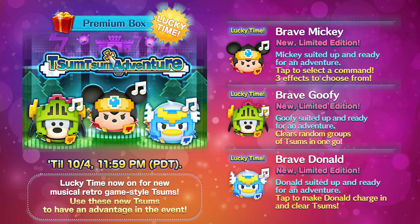Let's take a look at Brave Donald first. Brave Donald's ability is pretty similar to what we've seen before — tap to make Donald charge in and clear Tsums. It's probably going to be similar to Mr. Incredible, where you tap a spot and it clears a circular area of Tsums. Brave Goofy is similar — clear random groups of Tsums in one go, it just clears a bunch of random Tsums.